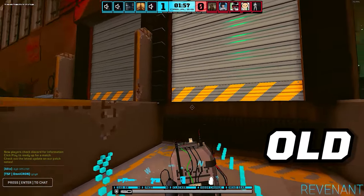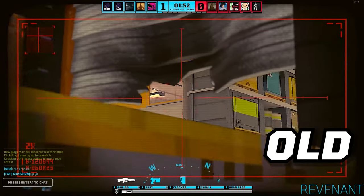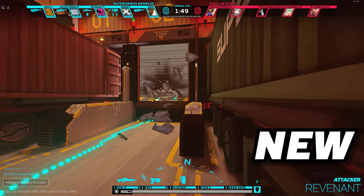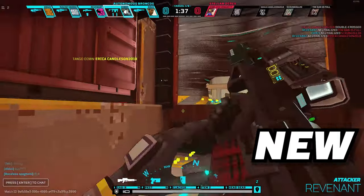It used to be the case that when you put a door charge on the shutters on Factory, you'd get a hole that a player could path through. That is no longer the case. It's now consistent across all shutters — whether on Garage, Kill House, or the convenience store. A door charge on a shutter now makes a small hole that you can shoot through and nothing more.